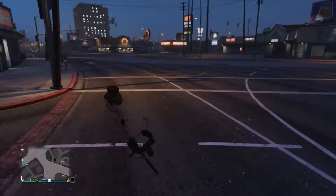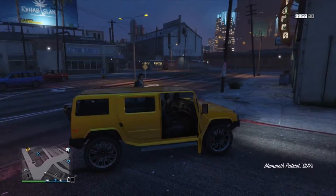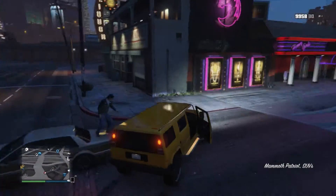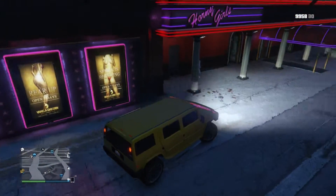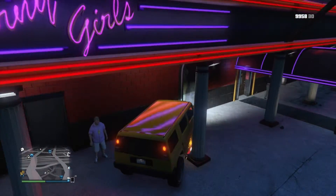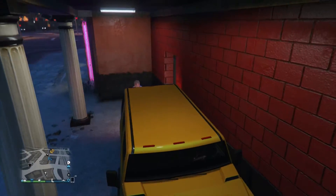All you want to do for this wall breach is find a high-top car, like this Hummer right here. You want to find one just like this, and then go to the strip club on GTA 5 Online and drive it up against this wall right here.